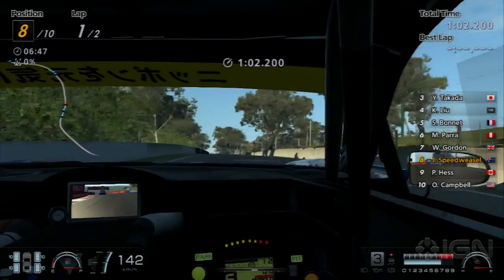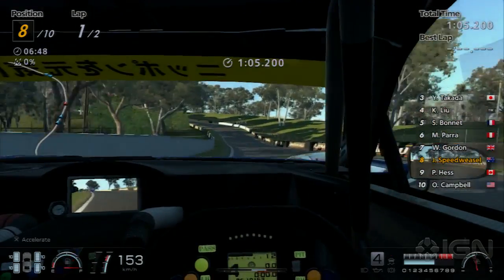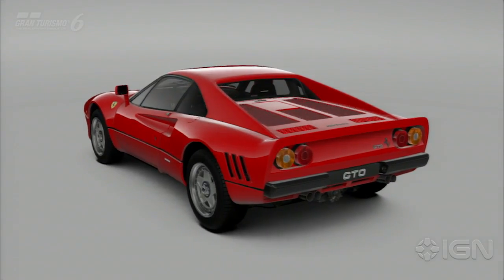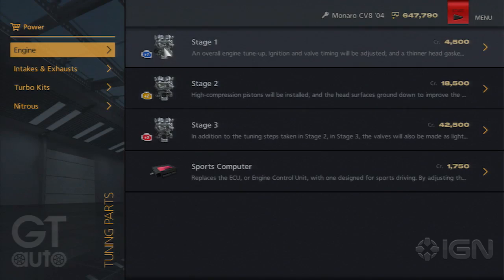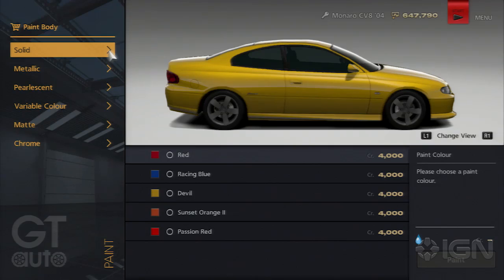The detail and lighting on the cars Polyphony has modelled inside and out really is top shelf — you won't find better looking cars anywhere on PS3. Performance customisation is largely familiar turf, and visual customisation is still well behind the curve. There's no livery editor, and infuriatingly, GT5's ridiculous paint chips have returned.